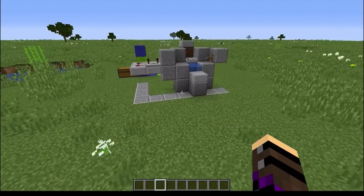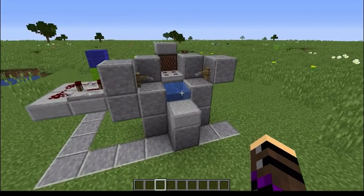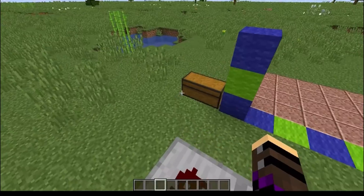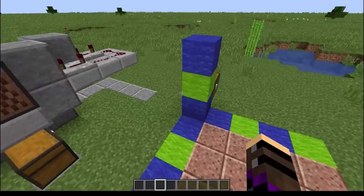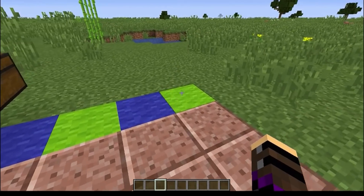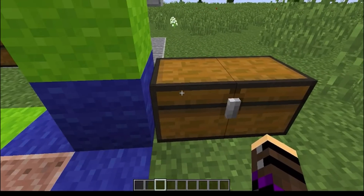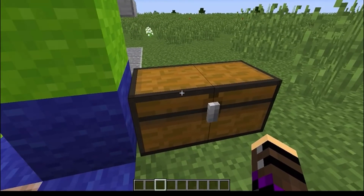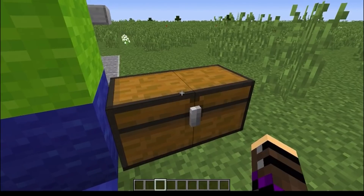So this right here is the finished product of the AFK Fish Farm. It looks a little complicated, I know, but it's really actually quite not that hard. And this chest is basically what you're going to need — the supplies you're going to need to build the AFK Fish Farm.